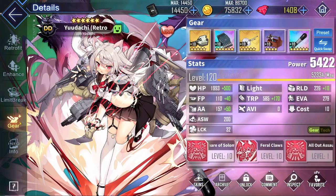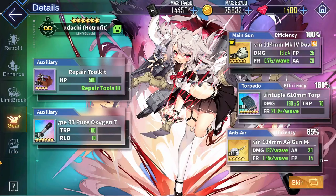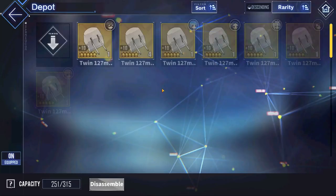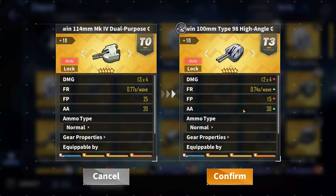For gear recommendations, let's start with her main gun. Her Retrofit gives her a main gun at plus one, and she also has a very good all-out assault, so main gun preference is up to you. If you want a hybrid main gun damage plus all-out assault build, you can go with a faster-firing main gun such as the Twin 114mm from PR3. This provides pretty good damage while retaining a fast fire rate — perfect for proccing the all-out assault more often. You can also use the Twin 100mm, but it does a lot less main gun damage, so it's honestly not worth it.